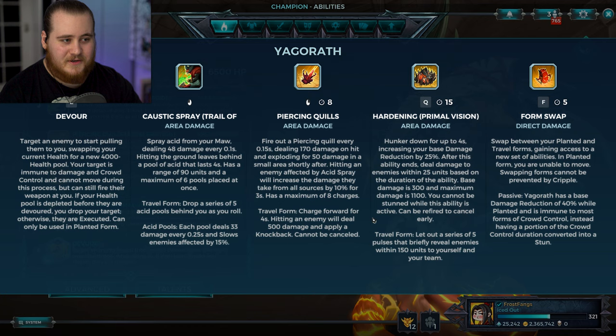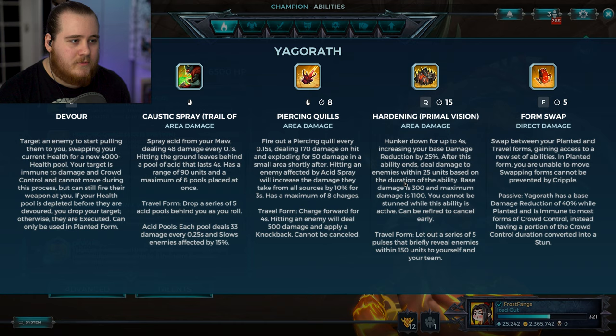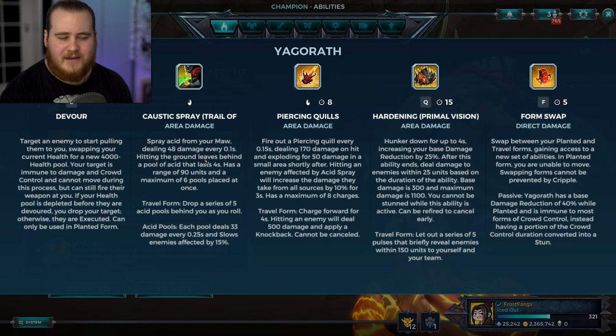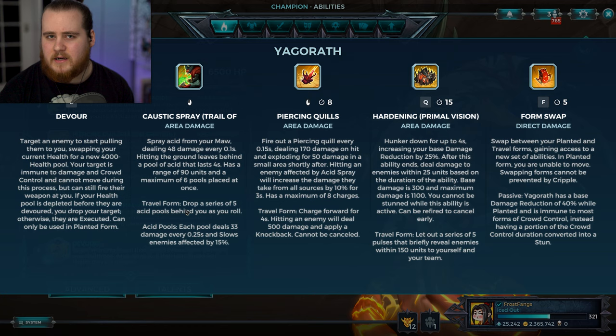Because she is a stance switching character, she's got a bit of a complicated kit. The advanced section has a lot more text than usual, but that is a good thing. Starting with her acid spray - you spray acid from your maw, hitting the ground which leaves behind a pool of acid. It lasts 4 seconds, has a range of 90 units which is actually quite short, and you can have a maximum of 6 pools placed at once. They don't stack, so you want to spread them out and hit multiple people rather than wailing on one.